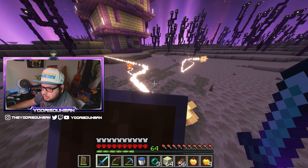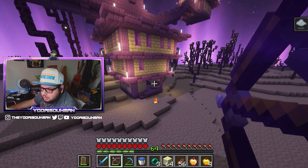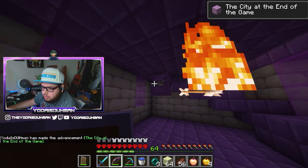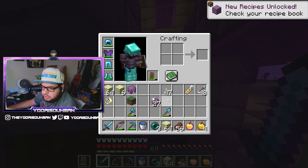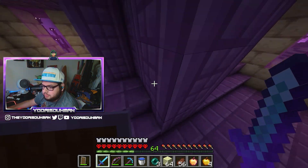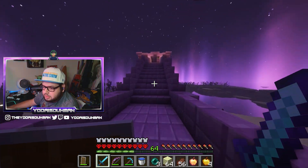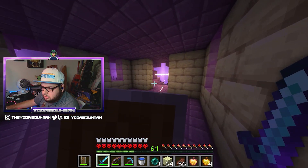Those shulkers are probably going to come towards me. That's going to happen a lot — it's a good thing we have feather falling. We were able to take him out. We need the shulker shells, but he didn't drop any. Shulker shell number one! We're going to need quite a few of those. Shulker shells are amazing. We're doing it the legit way, which means we're doing the parkour — so I'm probably going to be floating throughout most of this.